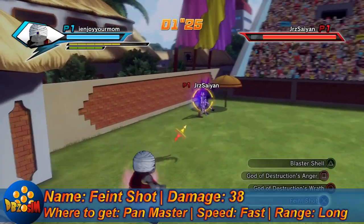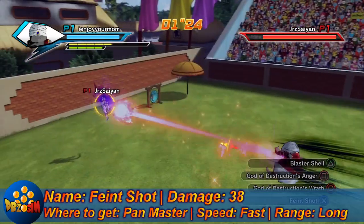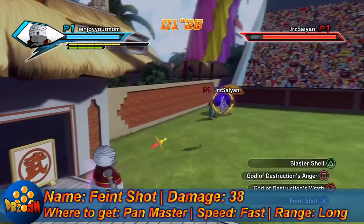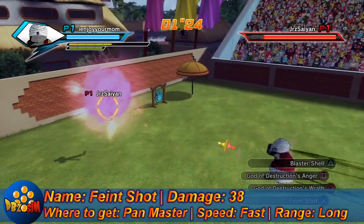Moving on to Feint Shot: 38 damage. You're going to need Pan as your master for this one. To have Pan as your master, you've got to have DLC 2. Fast attack with long range. Pretty good.